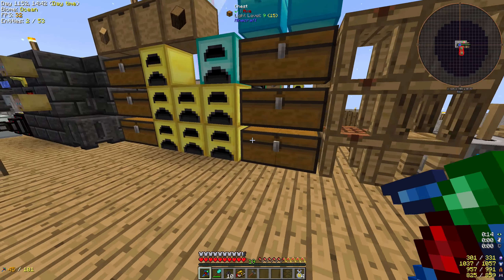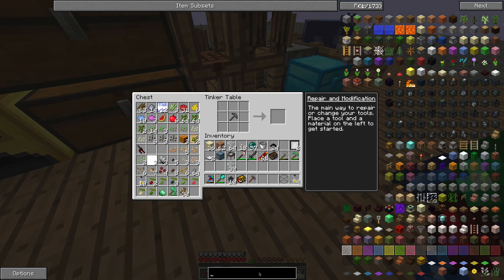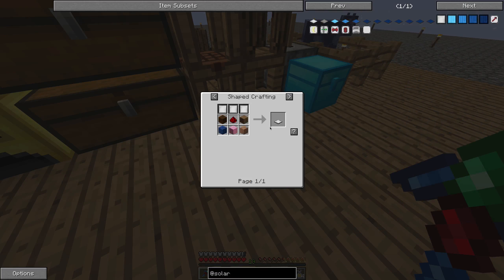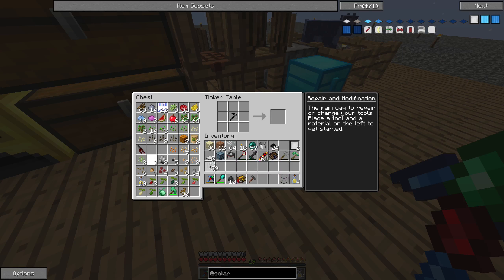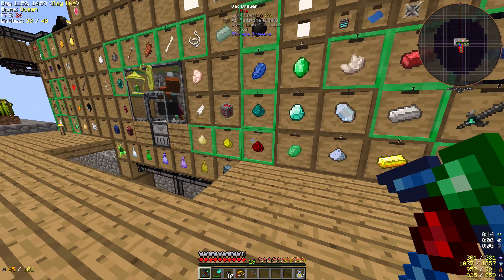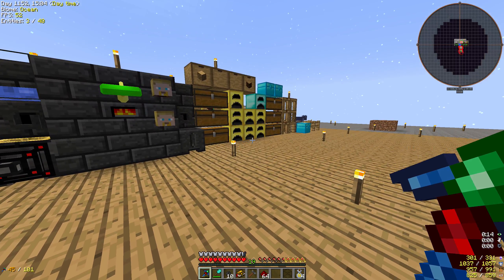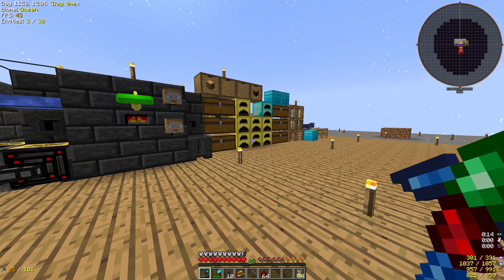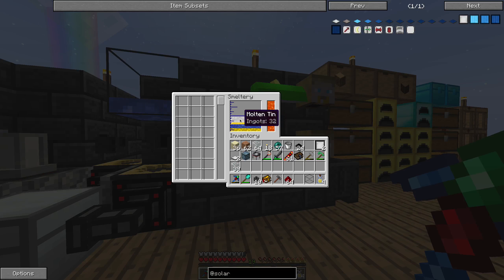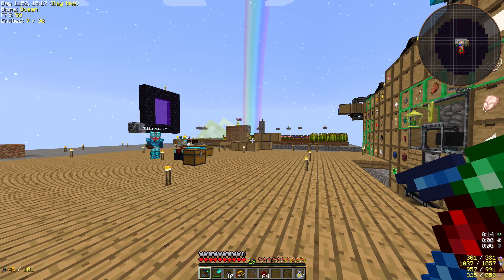So now what does it want me to do? Direct me please. Quests. Terrasteel. Let's go into terrasteel. Living rock. Lapis block. Terrasteel agglomeration plate. What is the thing you need the elven portal for? That's Lamentium, right? Yeah. The elven portal is after terrasteel.